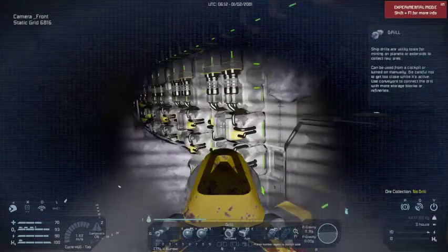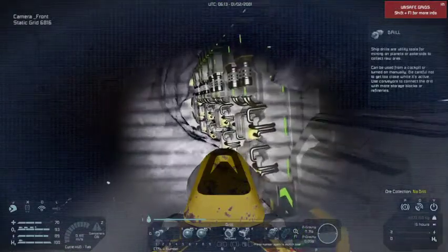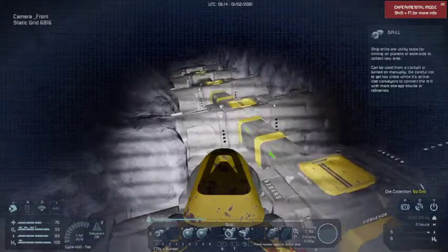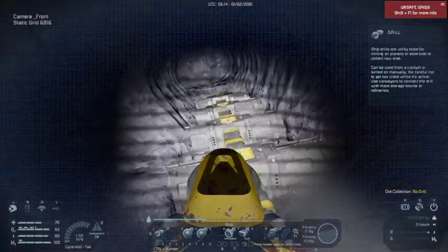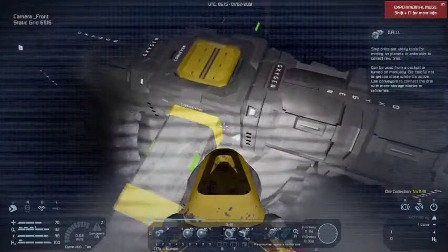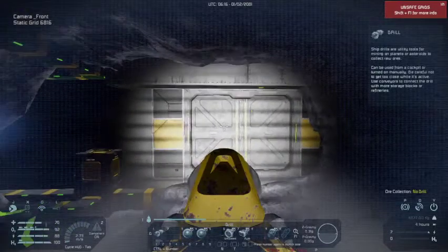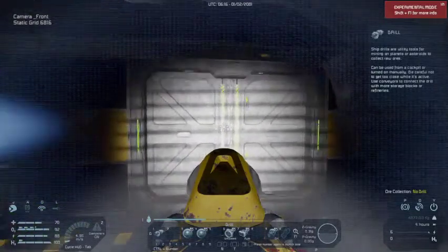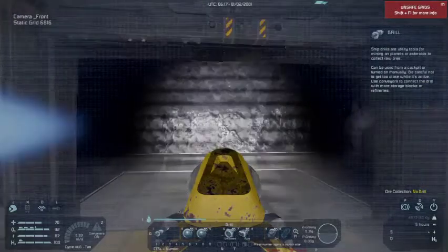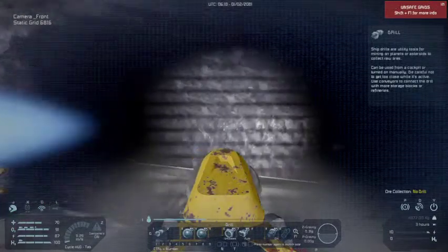I've added some modules to the back of the refineries — yield and speed — because power is not an issue. I've also added some liquid storage: hydrogen and a bit of oxygen. We still need to fill these all the way up. I still haven't managed to get all of them full, but resources are busy building the whole time.